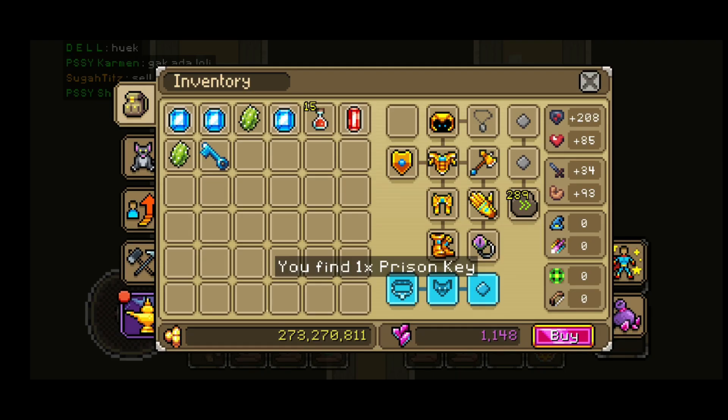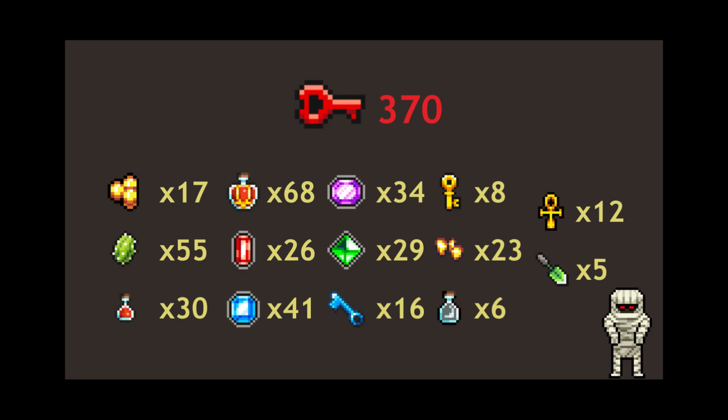Let's go straight to how many items I got from the chests — it's data time, because we all love data. So, gold: I got 377,400.